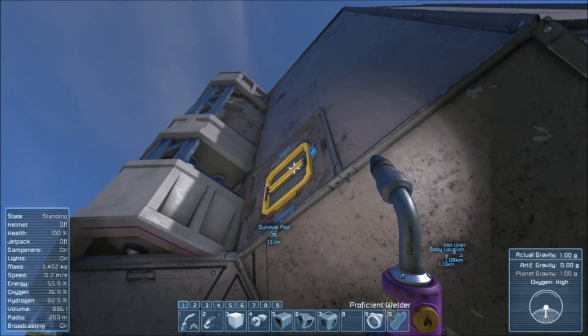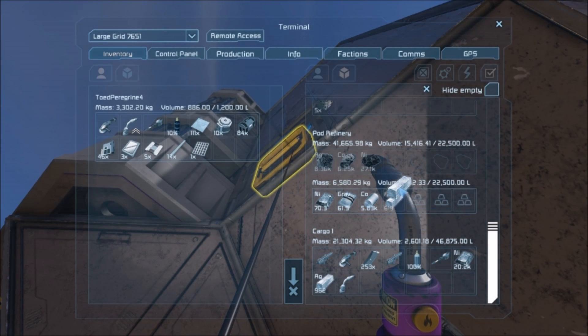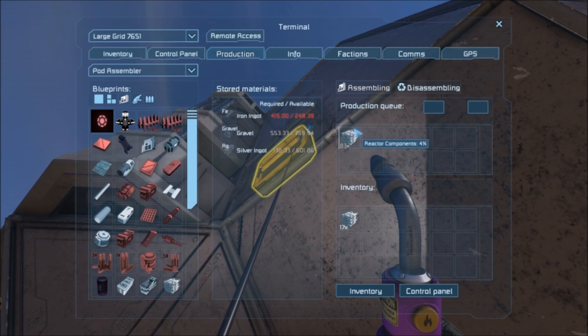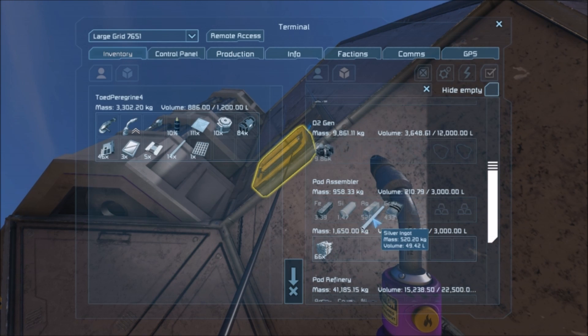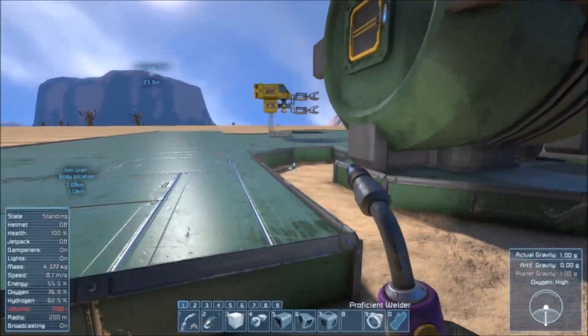Let's see if we can make some more reactor components since we've been refining up the silver — but we have not refined up very much silver. That is unfortunate. What are we missing? Iron, mostly — I think we might just be missing iron. We can disassemble some more small steel tubes, no problem. Let's get maybe 300 this time. It does look like we're going to have the reactor components we need for sure, which is definitely nice — that had me a little bit nervous.